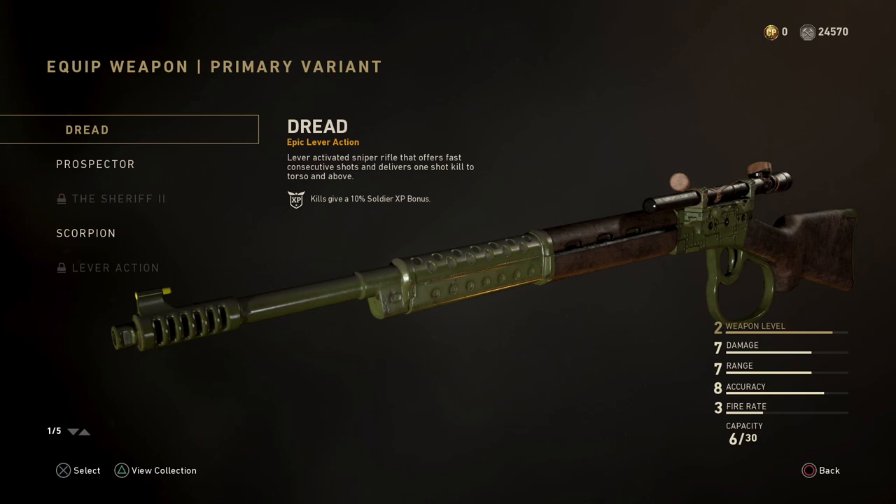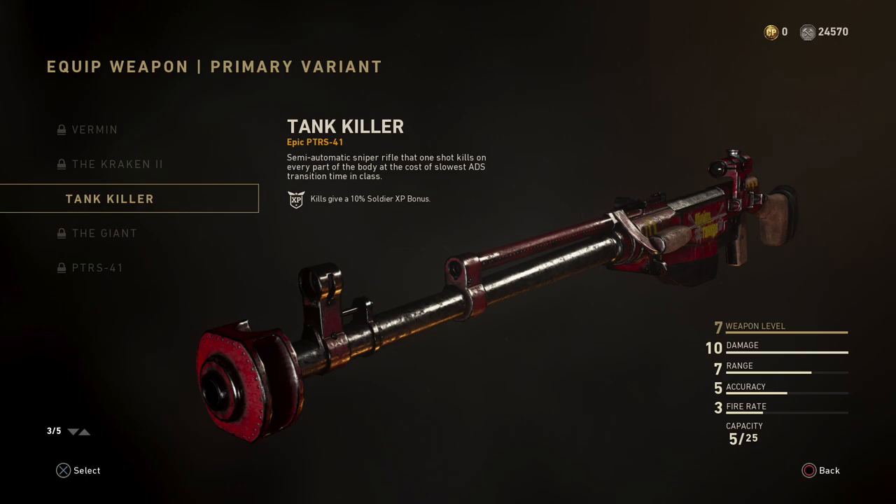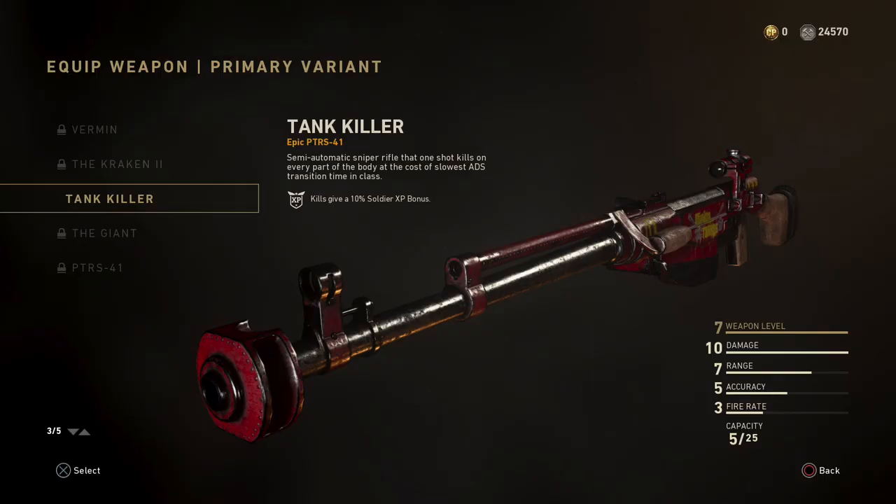The next sniper rifle is the PTRS-41. One of its variants is called the tank killer, because it's essentially as good as the Barrett .50 cal — an anti-tank rifle. It's a one-shot semi-automatic sniper rifle that offers a one-shot kill on every part of the body, though it does have a slow ADS transition time. You can hit them on the foot or finger and still get a kill — that's how powerful it is. You can only unlock it through contracts and supply drops.